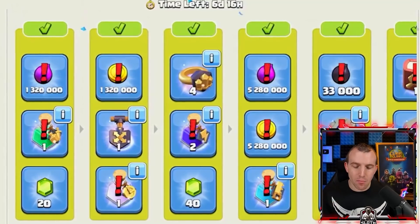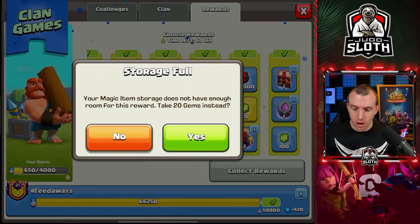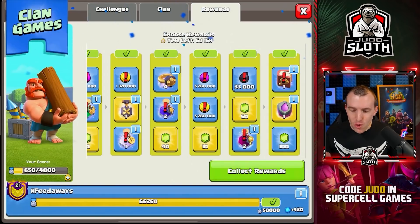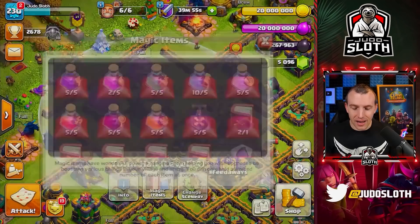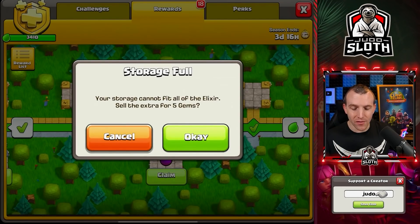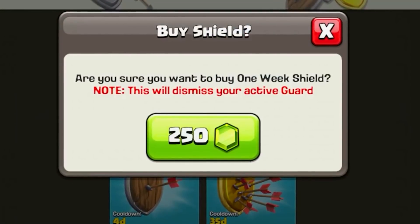I can't collect a lot of the rewards, but what's important — let's get the gems, shovel of obstacles, gems. Some rewards will convert to gems. Why would I take 20 gems when I could get 50? Let's take the rune of elixir — thank you very much, clan games. I'll use that rune of elixir since I'm fully maxed, and I'll get another in next month's gold pass. I might as well use my rune of dark elixir as well. We now have these storages full, and when the clan war finishes, the war win bonus of 2 million gold and elixir will mean our treasury is completely full. We need a shield, so let's purchase the one-week shield just to be safe.